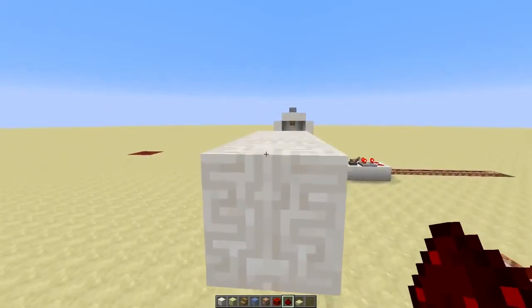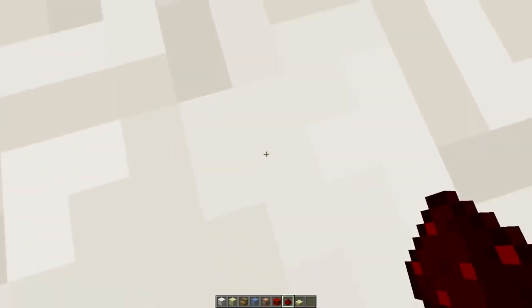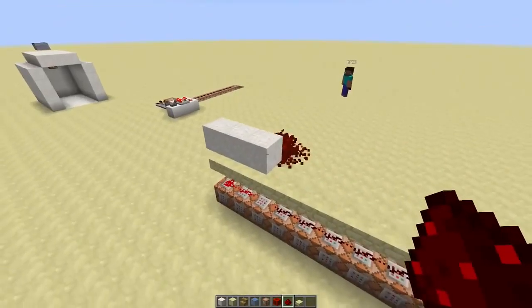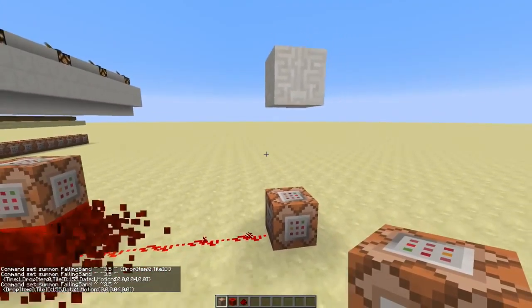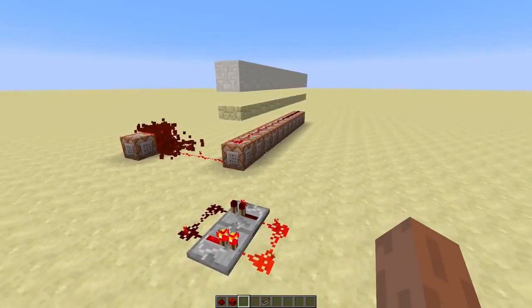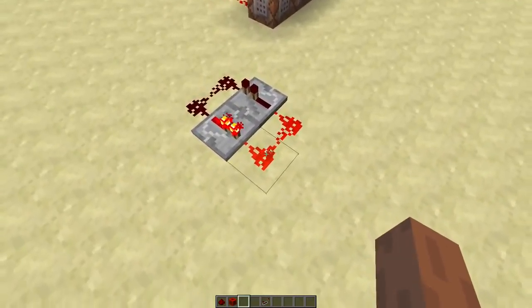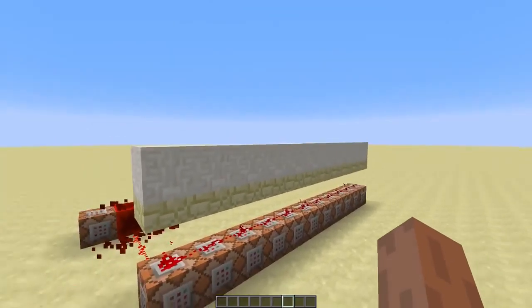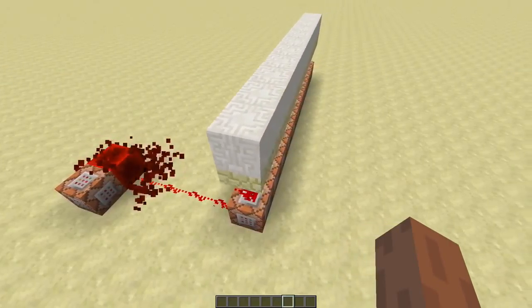Okay, so we have our shrinking device system thingy now. Though, there's still a problem — it's spawning sand every single tick. So this is just one block, so this still works fine. But when you want to fill an entire hallway with it, you're gonna have a lot of lag. And every now and then, you'll see that the sand just falls down all of a sudden.